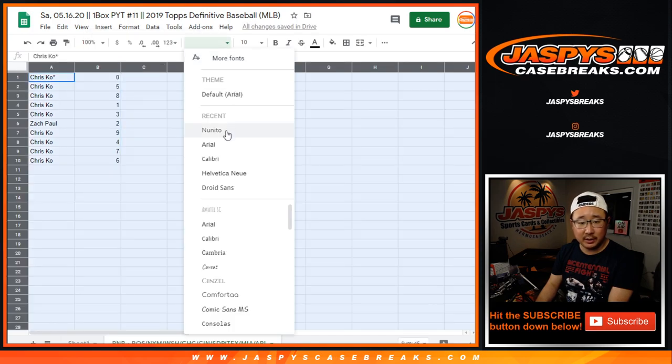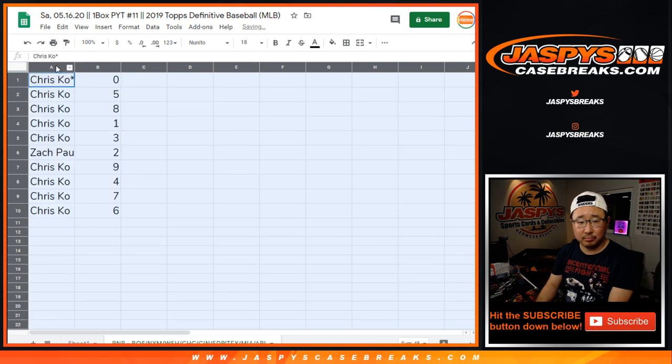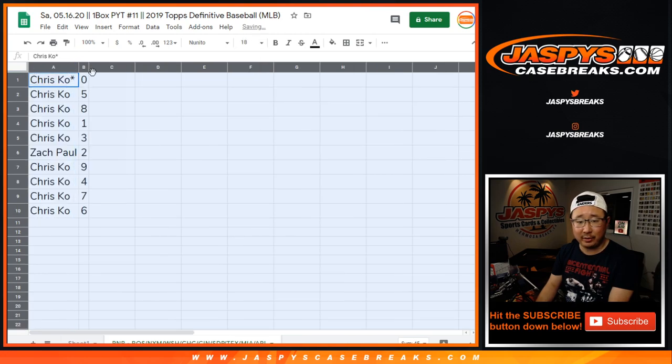So Chris, you have all the numbers except for two. There you go. And I don't have to do my little redemption disclaimer because Chris has both zero and one.